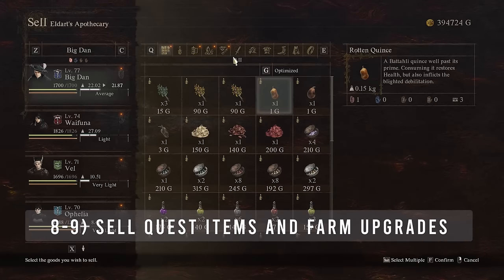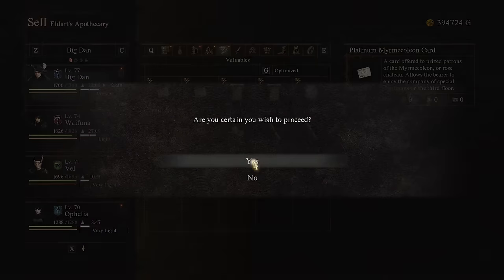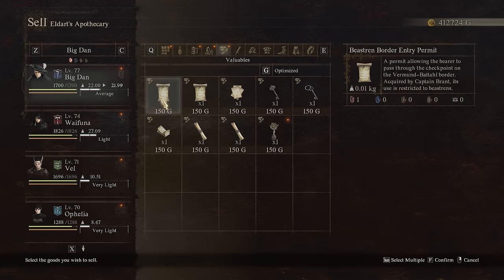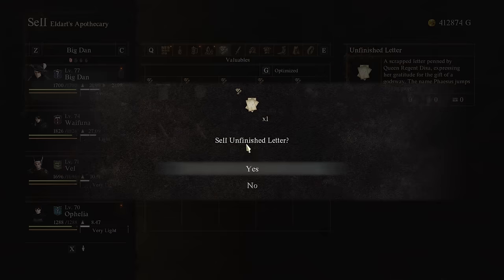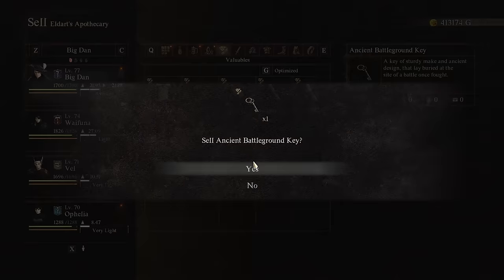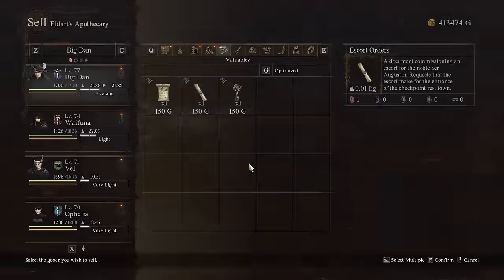Another thing you'll want to do before finishing the game is to sell off all quest items except the God's Bane Blade. These items will not carry over into New Game Plus, but your gold and all other basic items will. So be sure to sell off things like the Whorehouse membership card and other quest items, because you can't take them with you and you'll just get them again in New Game Plus anyway.